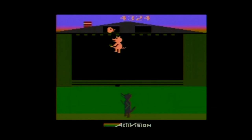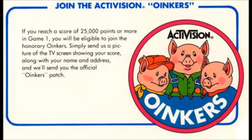Point-wise, you get points every time you drop a block into an empty space below. As you use up blocks and get new rows, the point values of those blocks go up. If you manage to earn 25,000 points, you could have sent in to Activision to earn an Oinkers badge.